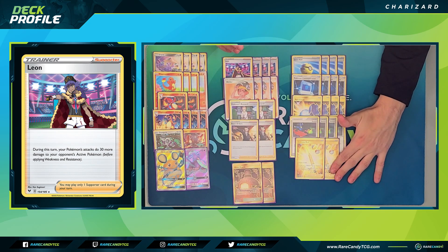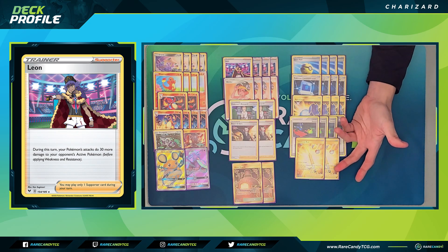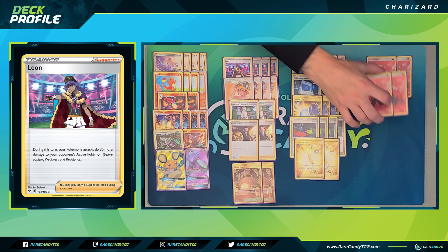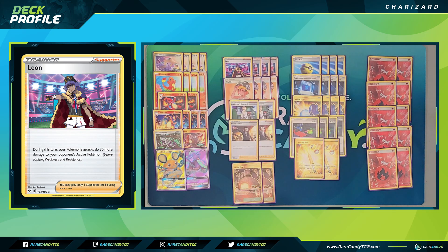We have two copies of Ordinary Rod, which lets us shuffle up to two Pokemon and up to two basic energies from the discard back into our deck. The second copy is important because Charizard's Battle Sense ability discards aggressively from your deck, and you might have to discard an Ordinary Rod to hit the card you need. To round out the list, we have ten Fire Energy. That's fewer than most Welder decks, which typically run 12 to 14, but Charizard only attacks for two energy at a time and we can recycle energies with Ordinary Rod, so ten feels like the sweet spot.